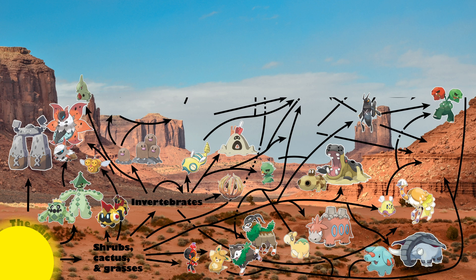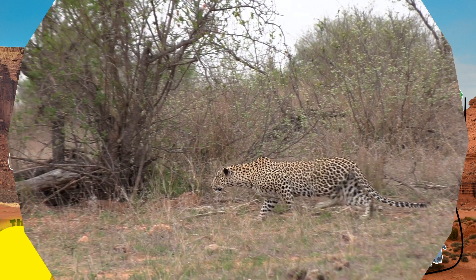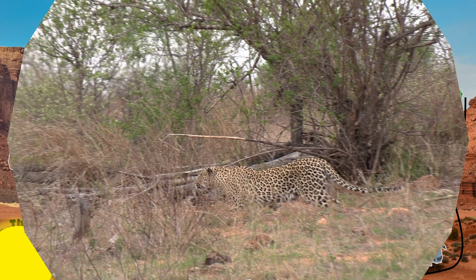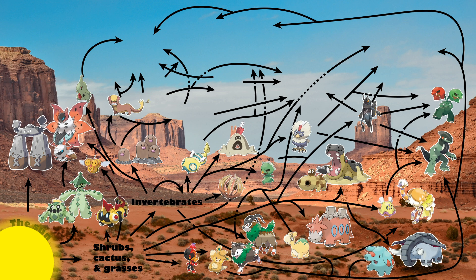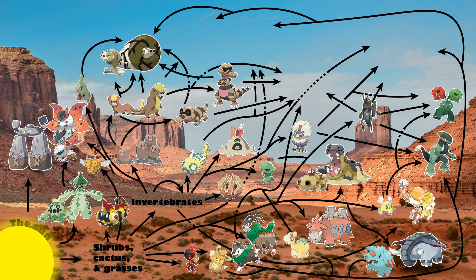Scovillain's large size probably means that it selects for larger prey, focusing mainly on Lowkix and stray Rufflet and Flittle. Another predatory Pokémon is the wide-ranging and versatile Cyclizar, which has a feeding strategy like modern-day big cats — covering large areas and preying primarily on young herbivores and other smaller Pokémon. Beyond this trophic level, we have tertiary and quaternary consumers: Pokémon like Yungoos, Gumshoos, Sandile, Krokorok, Silicobra, and Sandaconda.